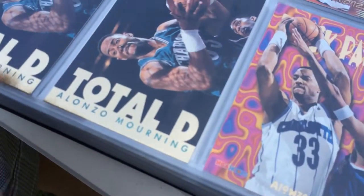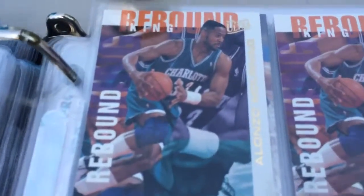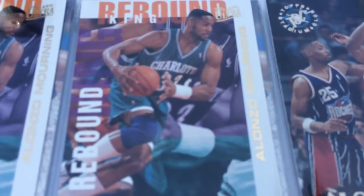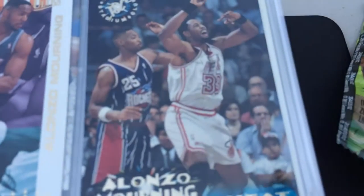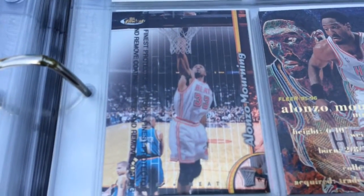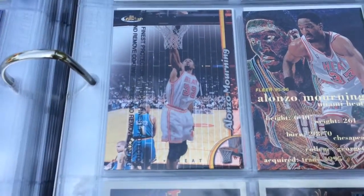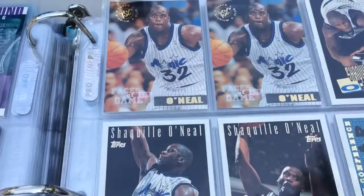Total D. A couple of those. These cards are cool — these Rebound Kings. Guys, I hope that's focusing well enough for you. I think it's probably as good as it's gonna get. And the Zoe with the Heat to round it out. Topps Finest — I actually got the box topper of this. When I opened this box it's like a giant oversized card of this. And that's the end of Zoe.